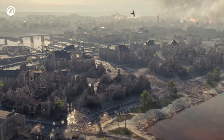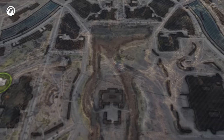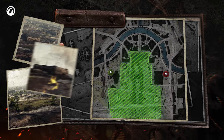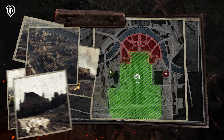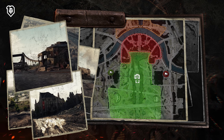The battlefield can be nominally divided into three areas. The lower part of the map is dominated by a vast open space, with a lot of cover and a bunker at the very heart of it. Above this is the city, or what's left of it. And there's a bridge with trams on it at the very top.